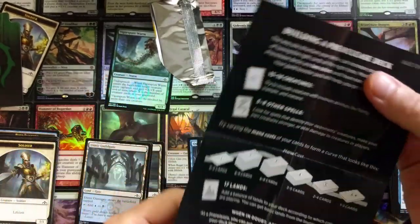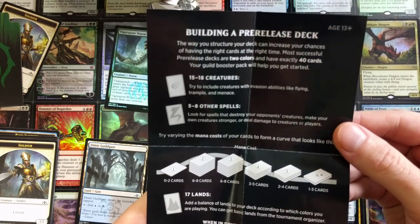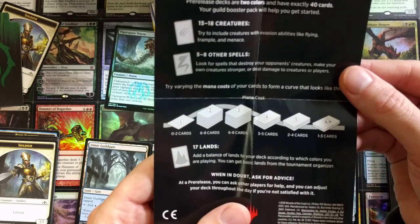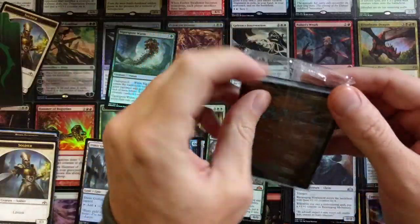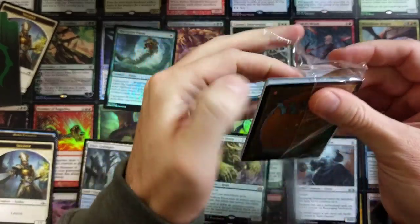For those of you who are unaware, real quick — you only get 40 cards when doing one of these pre-release decks. 15 to 18 creatures are recommended, five to eight other spells, and 17 lands — that is the recommendation. For anyone who's never played in a pre-release, I do recommend you go out to your LGS this weekend and participate. It's a lot of fun to play in these events.